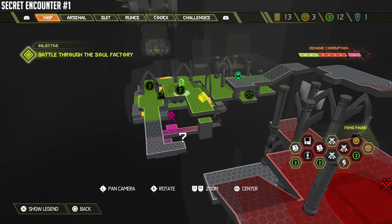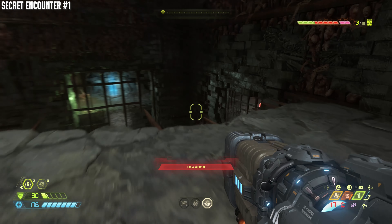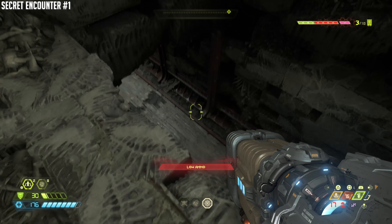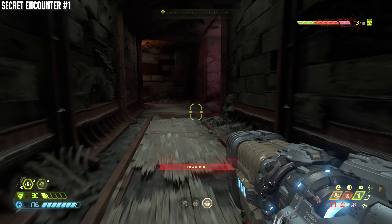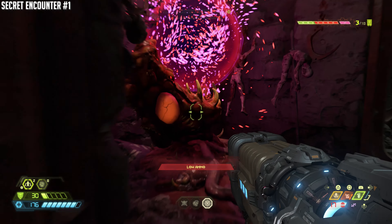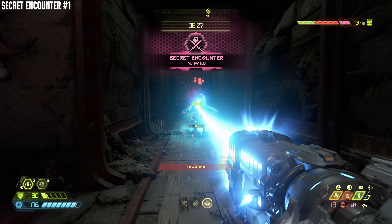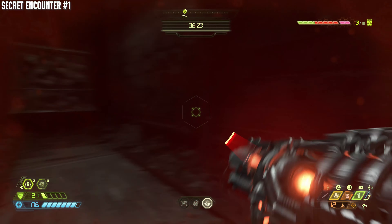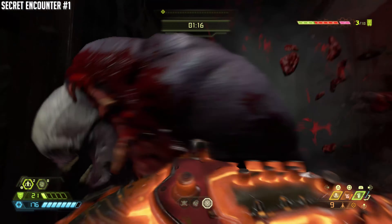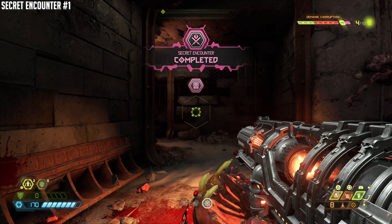From that spot, we're actually going to do a little maneuver. This is a little tricky to find. We're going to go over the nearby ledge, jump, hop, and then kind of turn backwards into the hole — and boy, did I almost screw that up. So there's a secret encounter here. It's very easy, but it is a very narrow passageway, so be mindful of that. Maybe not the best idea to use the rocket launcher in close quarters, but nonetheless, secret encounter is complete.